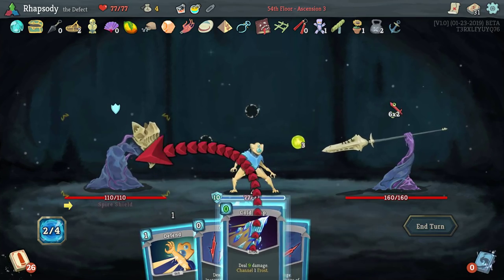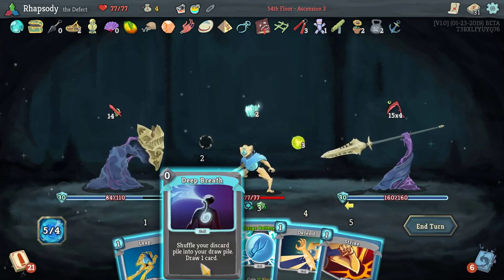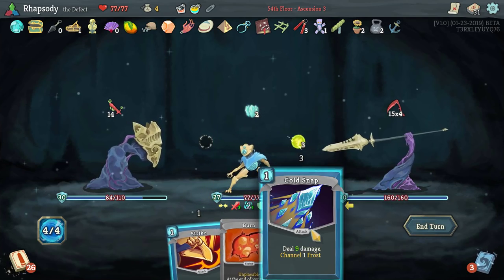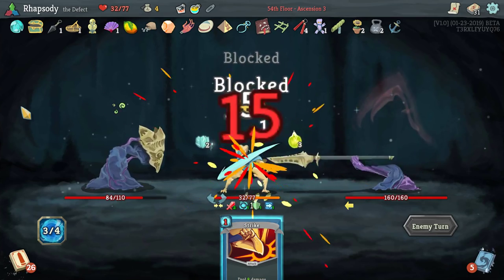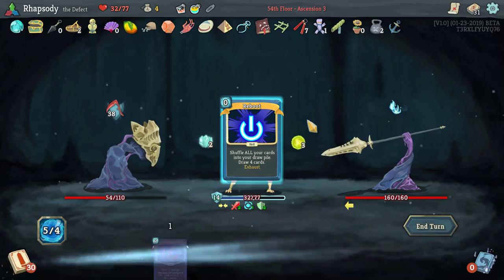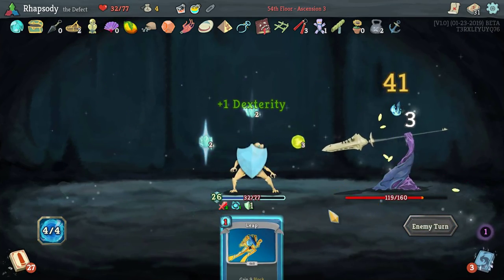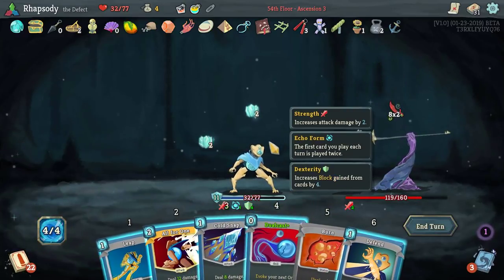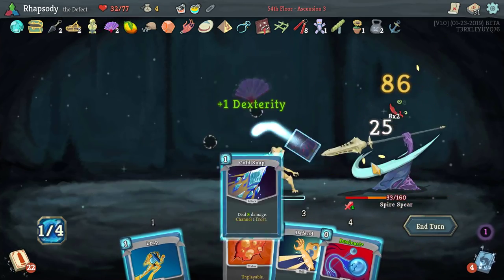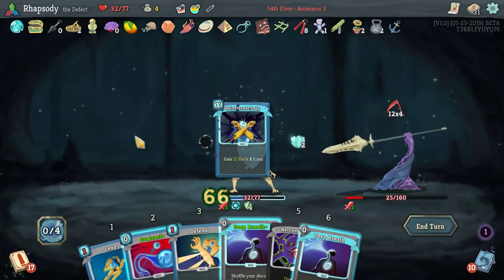I want to kill the Spire Shield first but the problem is turning my back to it means it does 9 times 2, because I'm surrounded and receive 50% more damage from attacks from behind. Using a card or potion orients my direction — only ones that target, though. So this turn I get 4 more block, then 6... okay, yeah I can turn around. Now you gain 30 block — which is a lot. Yikes. I forgot I had Echo Form out — obviously I should have just double-played a defensive and definitely should have turned around. That's what happens when I'm too happy with my build.